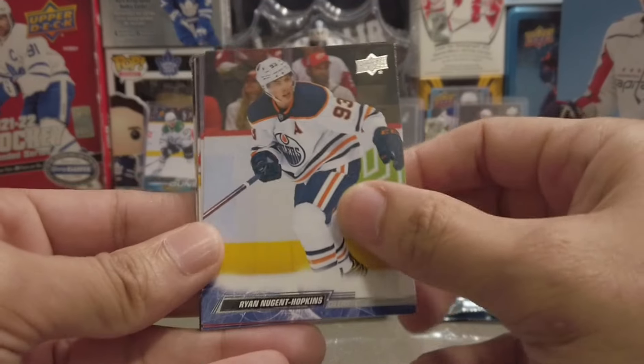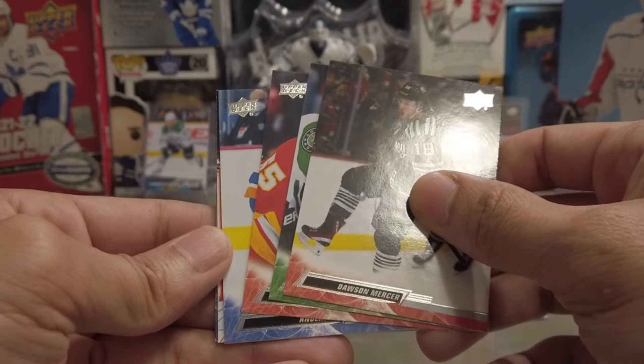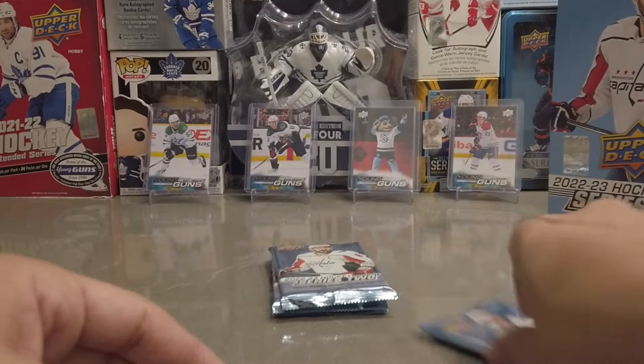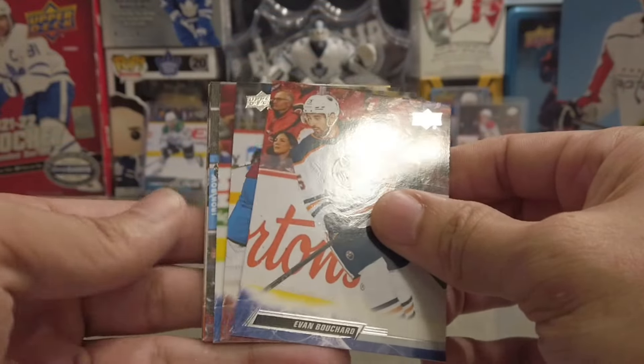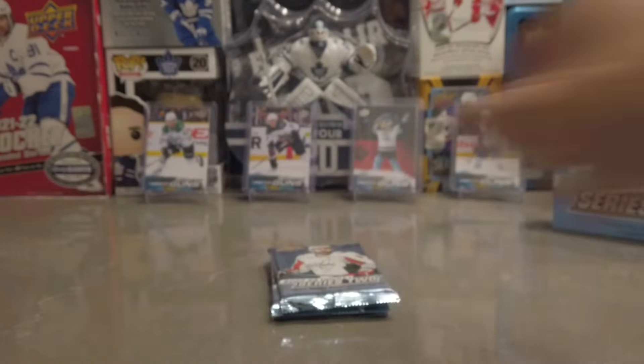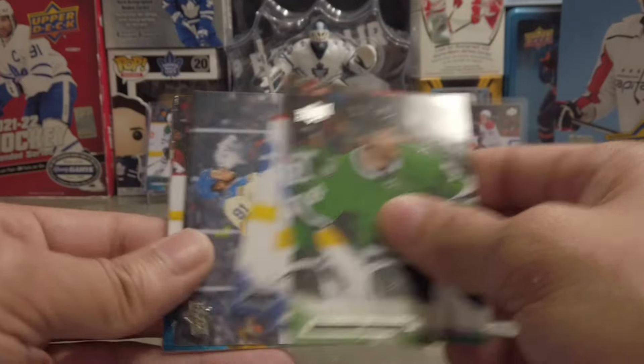Let's see if we can get a top main. World Juniors — Saros. We've got a canvas of Taylor Hall. Imagine pulling an Exclusive Slavkovsky or something — holy schmoly! I'm still happy about this Seth Jarvis — I mean, it's still a second-year card. Oh, that's our last Young Guns — we'll hold off on that one.